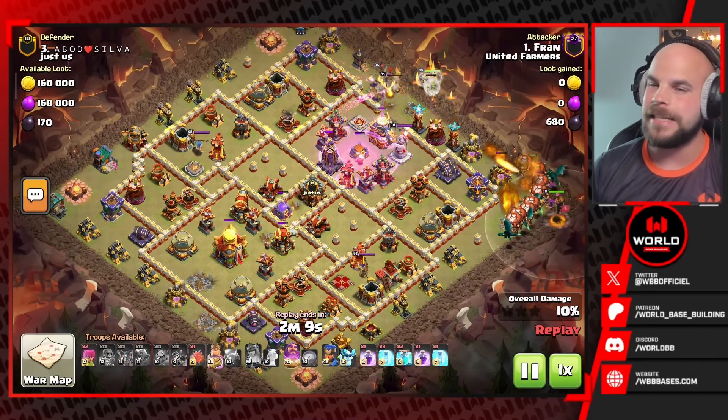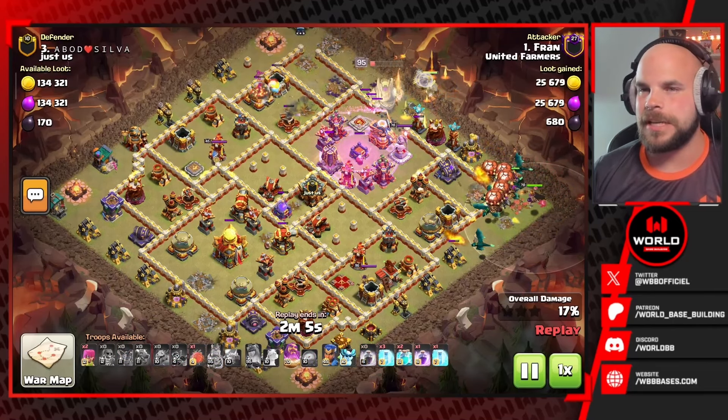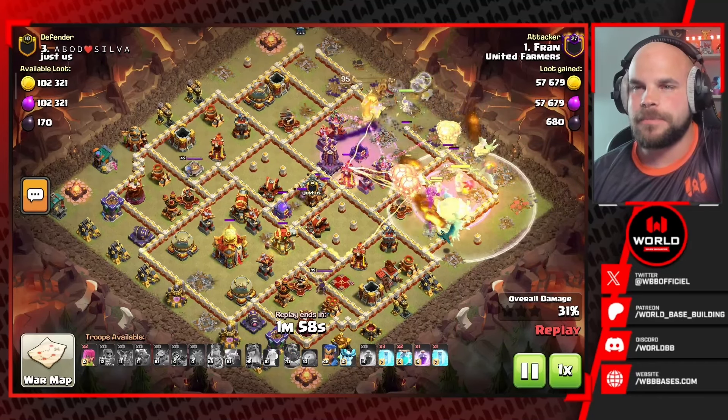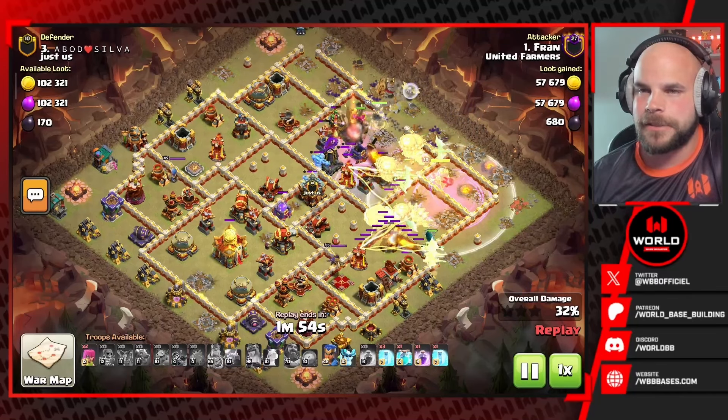First, we're taking a look at the first base. The attacker is bringing in some dragons with some balloons. He already fired off the giant arrow from the top side of the base, and we've already gotten the spiky ball from the Barbarian King as well, so the heroes have done pretty much all they're going to do for now. The king does help finish off the eagle artillery.